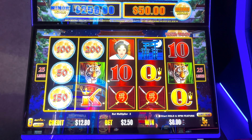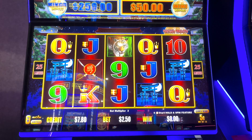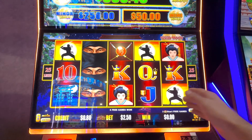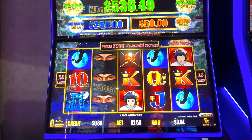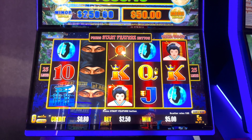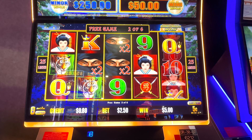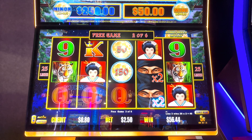Come on, two more! I don't know, should we keep going on this machine? I think we should — I think something's coming. I think the wild symbols become multipliers from this bonus. Yep, times two multipliers. Fifty dollars — oh my god! Okay, fifty dollars!